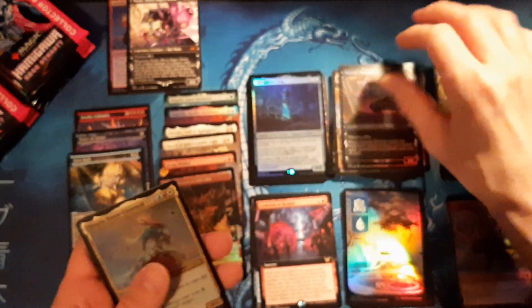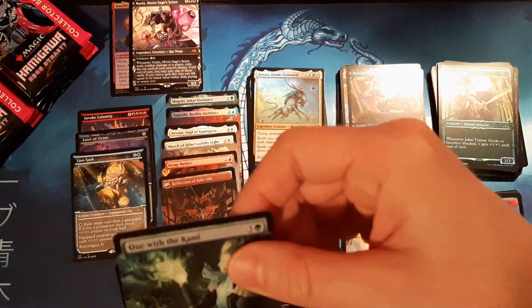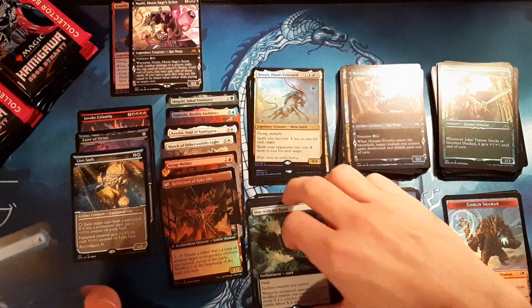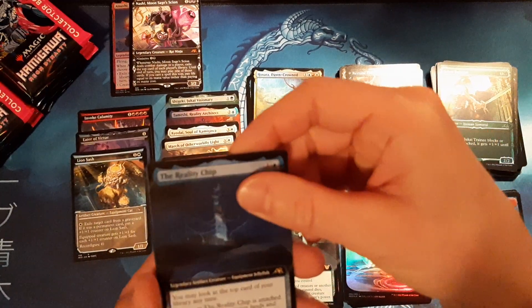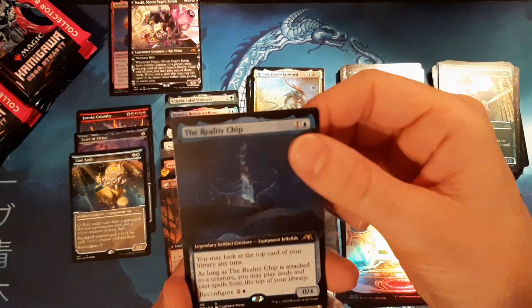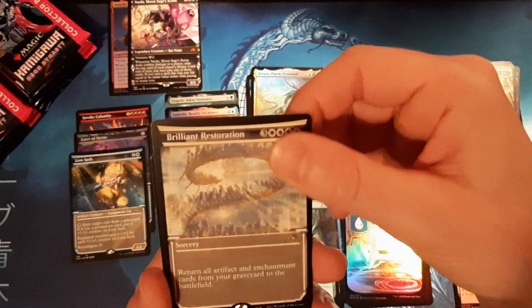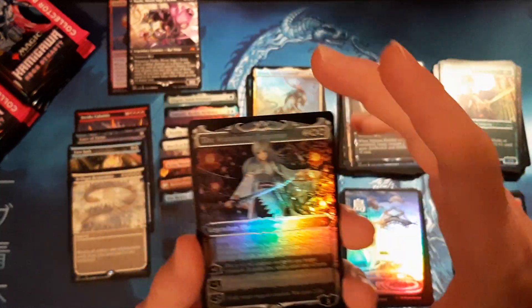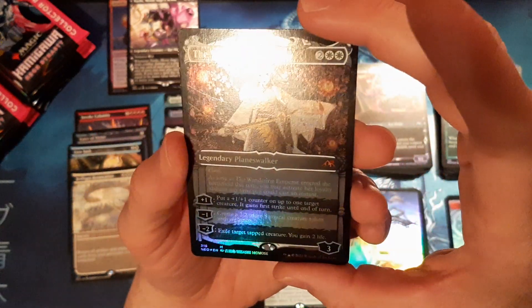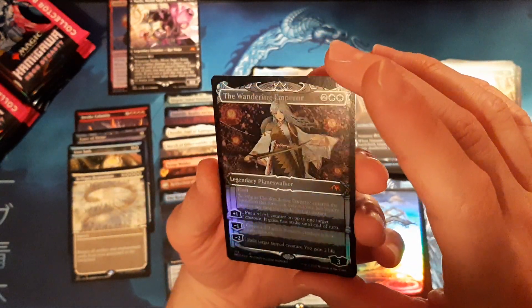Good old Henata Dawn Crown — what's a box without Henata. One with the Kami. I think this is going to be an exact replica of the box I just opened last night. And our second version of the Reality Chip, and Brilliant Restoration — oh yeah! That's what I'm talking about. It's not foil etched but it's still a $140 card!